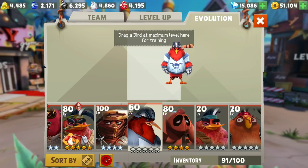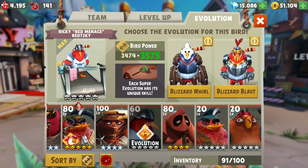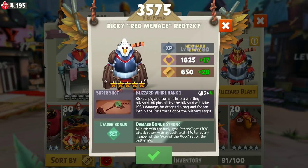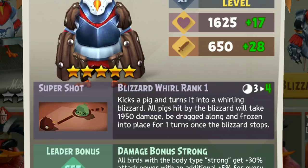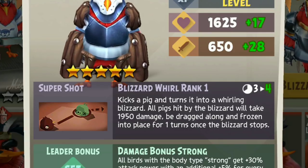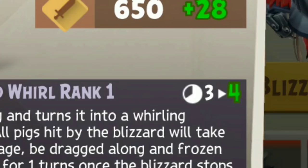The moment of truth you guys have been waiting for - 2 different evolution paths. Let's see which one to pick. The left one, we have Blizzard World. Let's try to analyse this carefully. So, kicks a pig, turns it into a Whirling Blizzard. All pigs hit by the Blizzard will take 195 damage, be dragged along and frozen into place for 1 turn once the Blizzard stops. If you notice one thing, this Super Shot cooldown increases to 4.